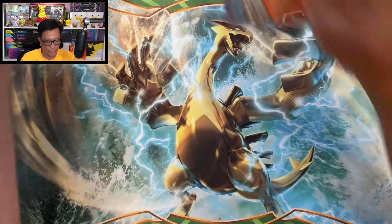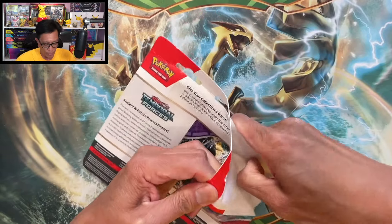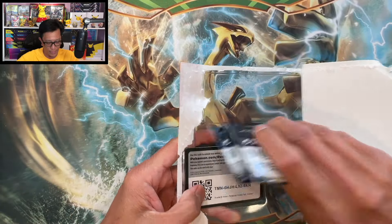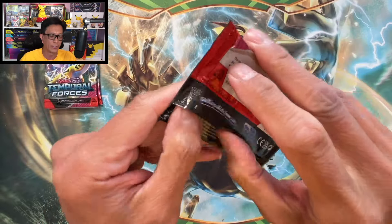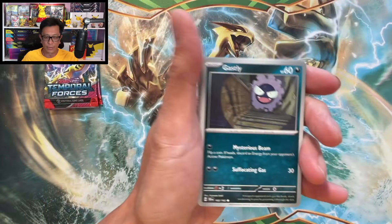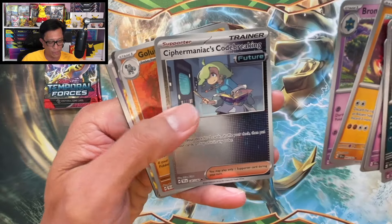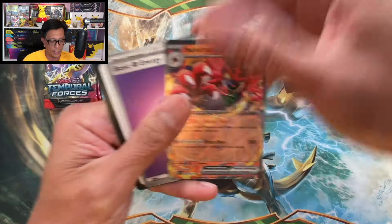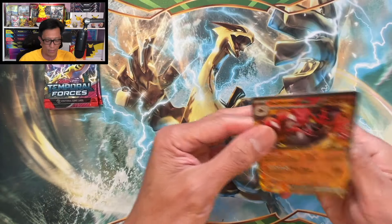Iron Valiant Holographic. Let's open up this second one. The first one wasn't that bad — we pulled a full art card. There's the code card. Good luck, three codes on my channel. What else can we pull here? Cyber Maniacs, Code Breaking, and an Incineroar EX — Double Rare card. Another hit, not bad at all.